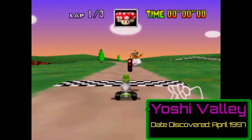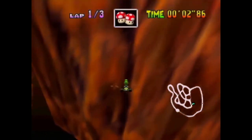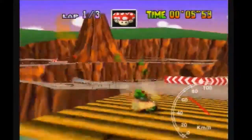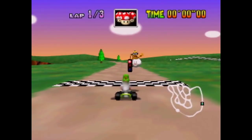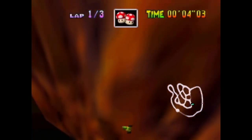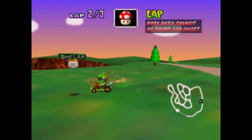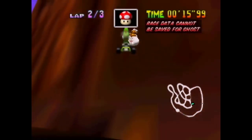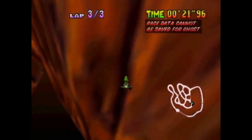Yoshi Valley is another track that involves Lakitu abuse, but the setup is a bit different. When playing Time Trials, you're given three mushrooms to use, and David was trying to see if he could use them to jump from the hill where the start line is located to the long section of track in the valley. He wasn't having much luck completing a jump across the gap, but on one of his attempts, something strange happened — instead of being pulled up by Lakitu and reset to a starting position, Juan was surprised to find that he'd skipped an entire lap when Lakitu set him down. This led to some intense investigation as to what was going on.